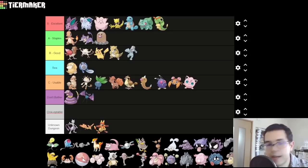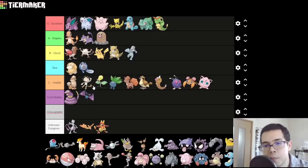Bellsprout — it's basically a slightly more offensively leaning and therefore slightly better Oddish, so we'll put it slightly higher than Oddish. Again, if you pick Charmander, Bellsprout is quite a bit better — I would move it up to B. Also worth noting: Oddish gets a new evolution to Bellossom that you can't access, but it doesn't matter because Bellossom is actually worse than Vileplume.